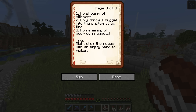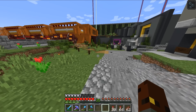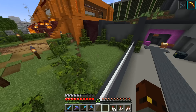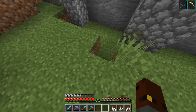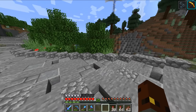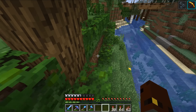Only throw one nugget into the system at a time — fair enough. And no renaming your own nuggets. Tips: right-click the nugget with an empty hand to pick it up. So I think they're going to be using armor stands to hold these nuggets. What I'm going to do, whilst I'm over here — and I did take quite the journey over here — is run around trying to see if there are any nuggets around the place. They must be hidden in little areas like this, right? Nothing here?